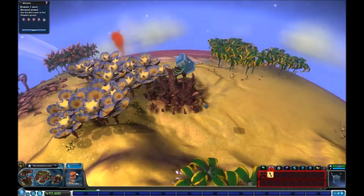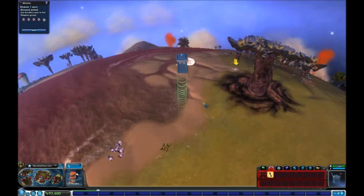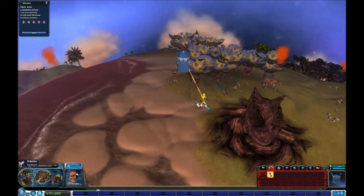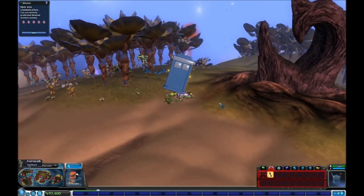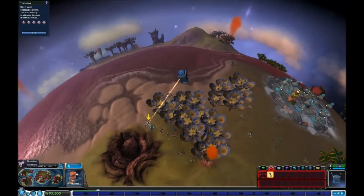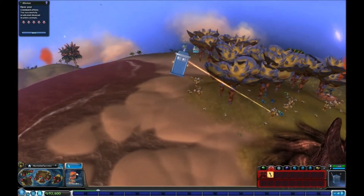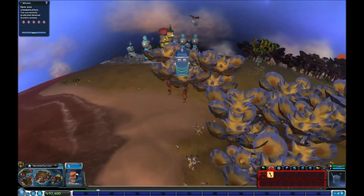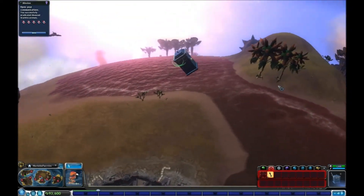There we go. We can be a little more surgical with these guys because we can actually see them. As you can hear, you get sort of an audio tone and direction finder for quest items, which is pretty helpful — although it can sometimes lead you down the wrong path. They're collecting gas in balloons. I'm just gonna make sure everything's burned. SR-71 Blackbird — cool.